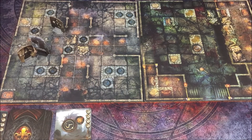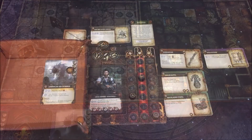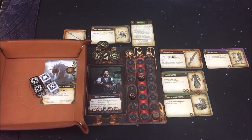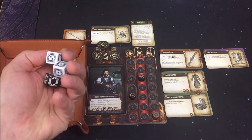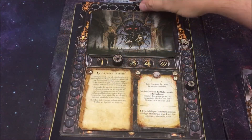Damit sind wir durch mit der Monsterphase. Wir starten eine neue Runde. Jesse ist in Reichweite für seine Donnerbüchse, Sichtlinie hat er auch – direkt auf den Abkömmling feuern. Zwei schwarze, zwei weiße Würfel, benötige eine 6. Ich habe noch zwei Essenzen. Wir haben zwei, drei – das reicht, mehr als sechs. Somit die zweite Wunde auf den Abkömmling – damit haben wir ihn besiegt! Anstelle der Essenz wende ich den Effekt der Donnerbüchse an und senke die Monsterbedrohung um eins.